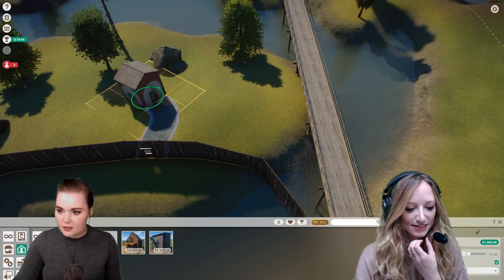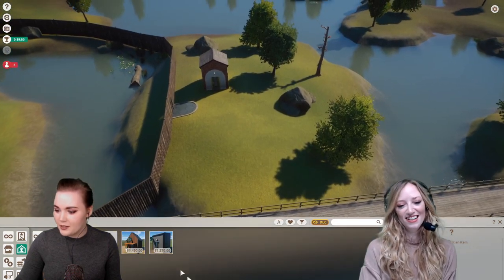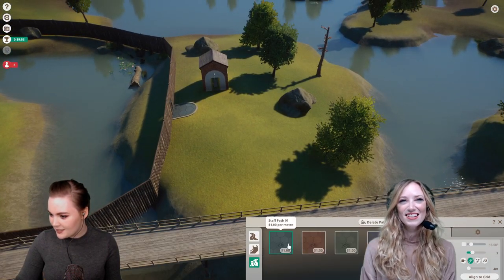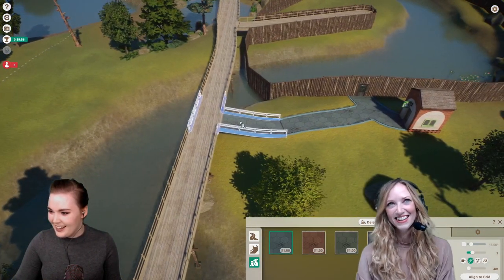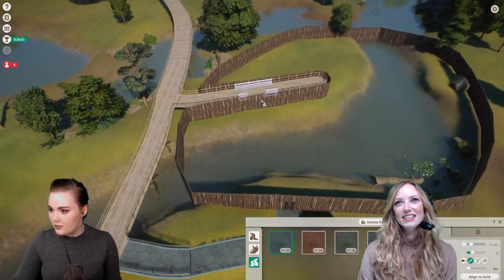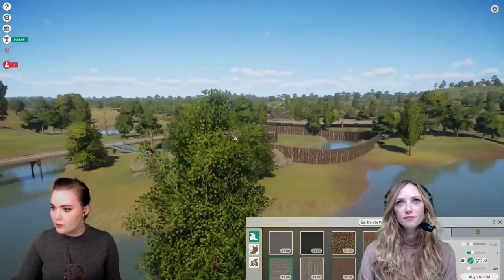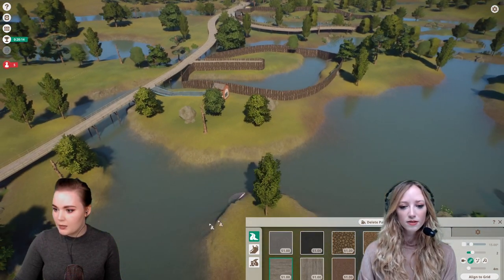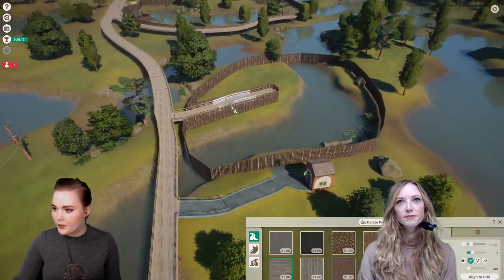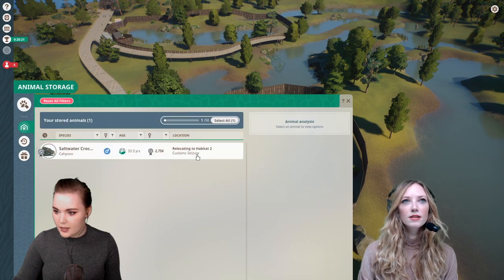Let's build a keeper hut. Has our crocodile arrived yet? I've had it on pause so I can build this stuff and then activate it. It's just like that gif of Scott Pilgrim sitting by the front door waiting for our crocodile. Do you have to have a keeper hut for every enclosure? Not for every one, but it's quite far away from the crocodiles, so I wanted to make sure there's its own one — it means this keeper hut could serve the other enclosure here as well.